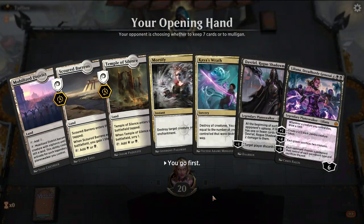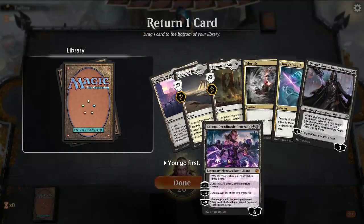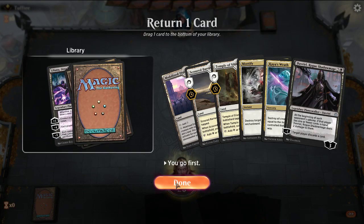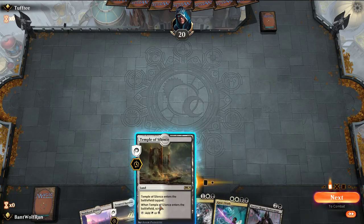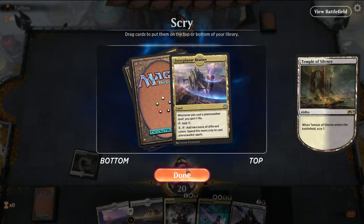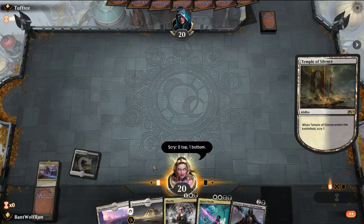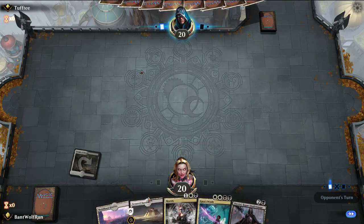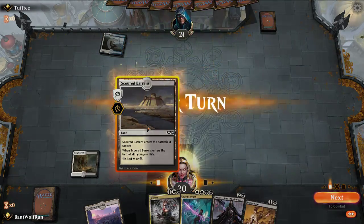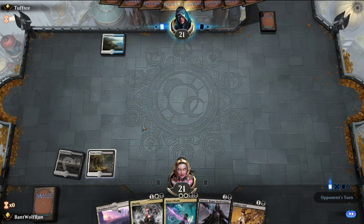Keep this hand — it's much better. I'll probably put back Liliana. We're two mana away from Kaya's Wrath with that, so it doesn't help our cause. Looks like Scapeshift or escape shift — drawing into Legion's End is going to be great.